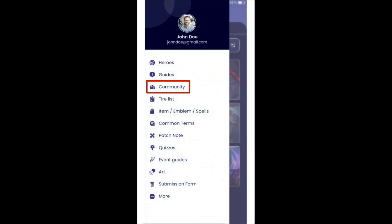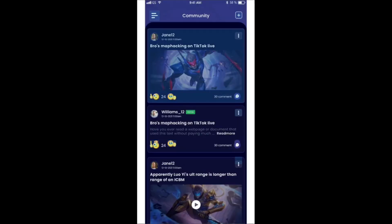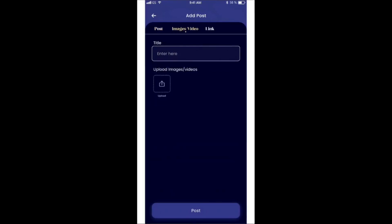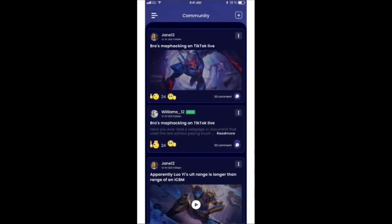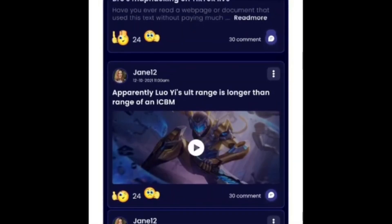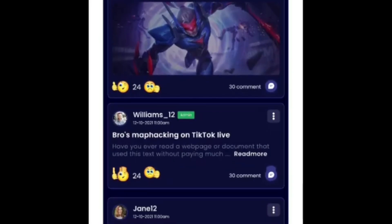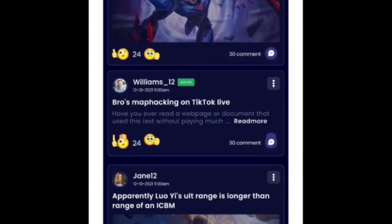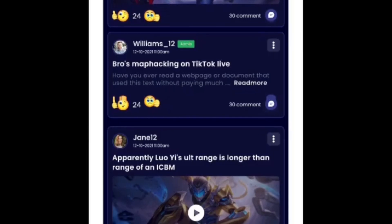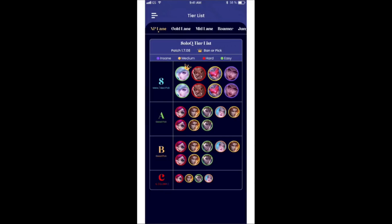There's one very important feature: the community feature, where you can create posts about what you want to talk about — showcasing something, starting a discussion, or searching for teammates in a certain area. You can open posts, comment on them, upvote them, and downvote them. If someone posts something inappropriate it gets downvoted and hidden quickly, and there will also be moderators keeping an eye on what's being posted to prevent trolling.